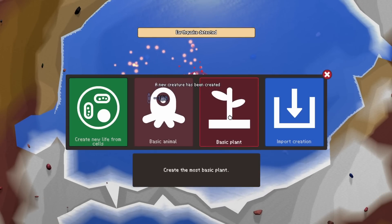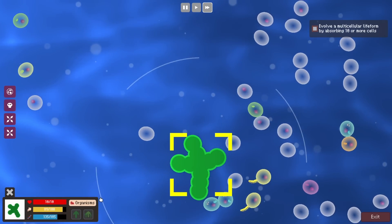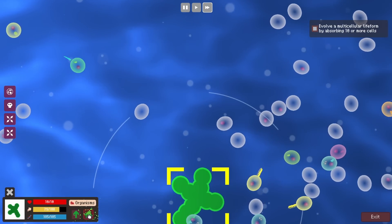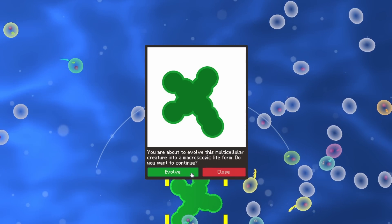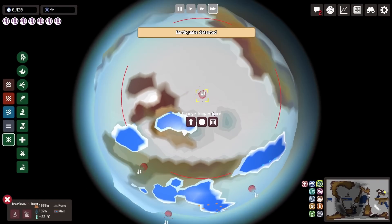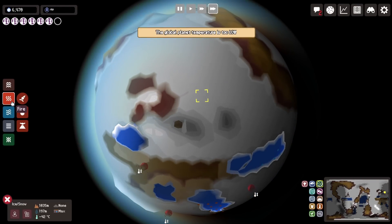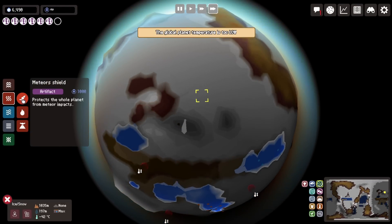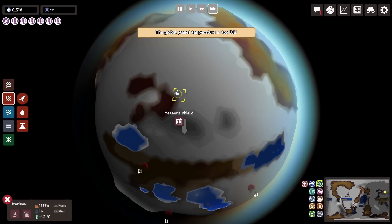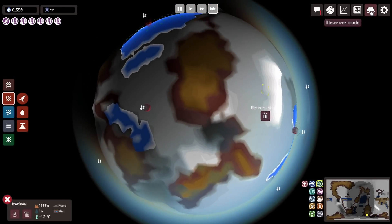Now that we have water, it was time to put some basic plants and basic life, and I also played the cell stage to create a fungi. Not too long after, I did remove one of the temperature artifacts to place a meteor shield, which I think is essential, especially when we have a low quantity of life. One meteor can pretty much devastate more than half the population, and we don't want that.